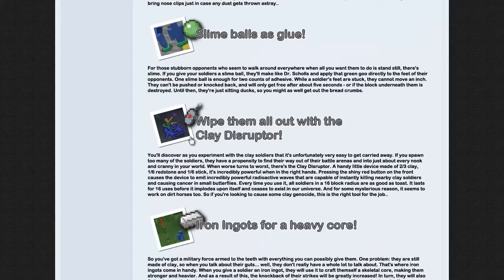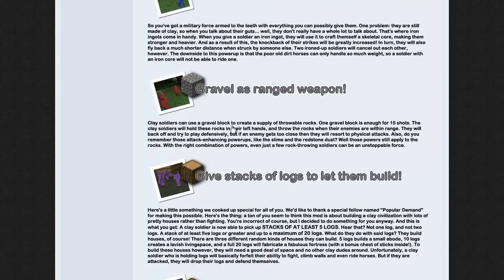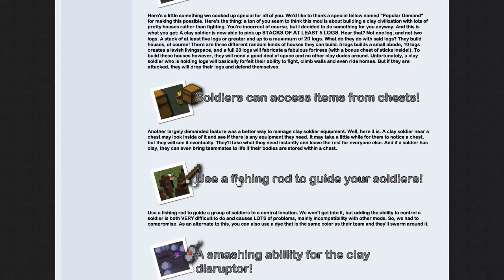I've already shown you the clay disruptor — it kills all of them and only you can use it. Iron ingots for really good armor. Gravel as ranged weapons — they pick it up and throw it at each other really far. Give stacks of logs to let them build. They can also take stuff from chests. You can use the fishing rod but you have to throw it to make sure it goes into something and then they'll gather around it.